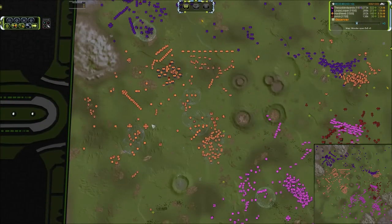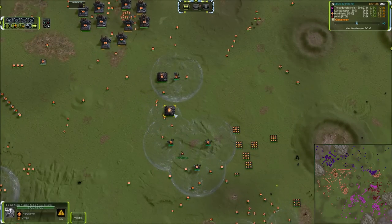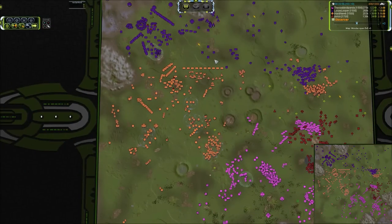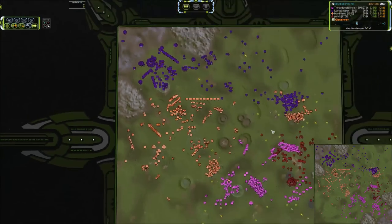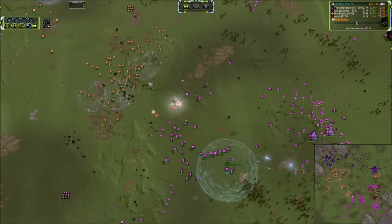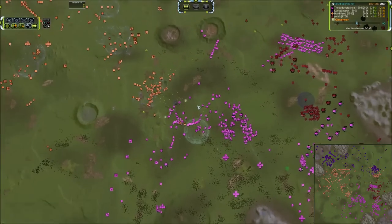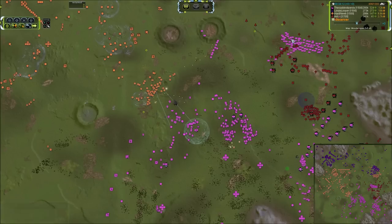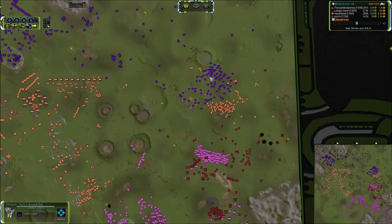I don't know what it is with Hard Noob building his power generators close to the front. This one isn't even under shields. If I'm building something that large, that vital, and that explosive, I'm going to build it as far back as I possibly can. I've got a group of Percivals over here for some reason clumping up in the back — you can really use them on the front since he's pushing. And the Percivals are moving in.